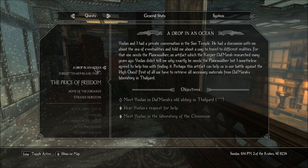Uslan and I had a private conversation in the Chronicum. He told me about the Sea of Eventualities and a way to travel to different realities — for that one needs the Planeswalker, an artifact which the Keeper Dalmaric researched many years ago. Uslan didn't tell me exactly why he needs the Planeswalker, but I nonetheless agreed to help him find it. Perhaps this artifact can help us in our battle against the High Ones? First we have to retrieve all necessary materials from Dalmaric's laboratory in Thalgard.